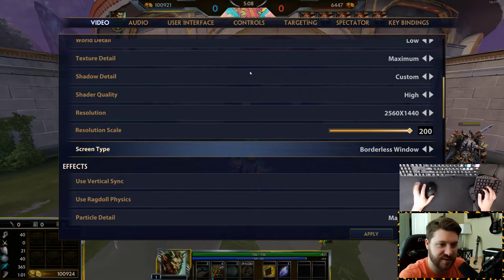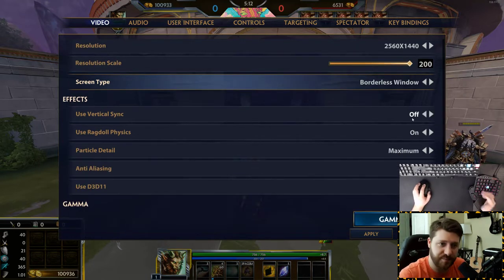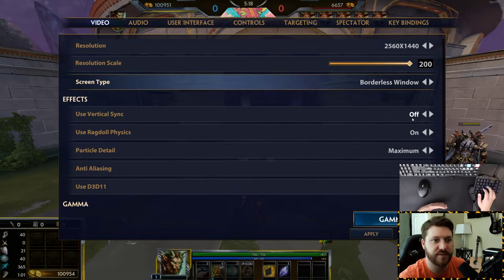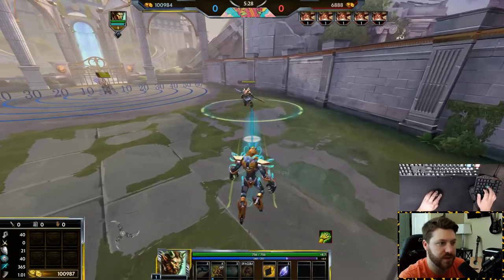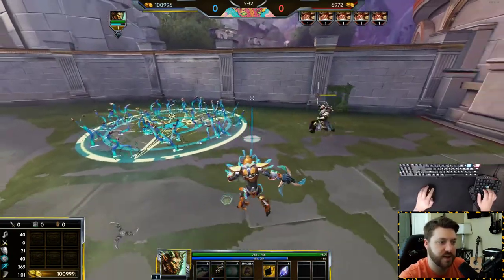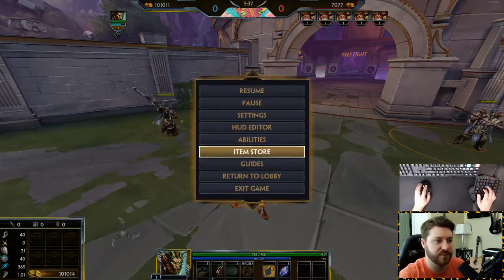Regular window is weird because you have the actual window bar, and that's not fun. When it comes to vertical sync, I don't need it because my refresh rate and the FPS I get in the game is high enough that it won't tear for me. I like my ragdoll physics. Particle detail — I think this is what changes the way abilities actually look, like the way Nox's abilities come out.